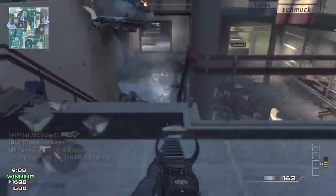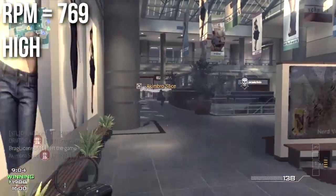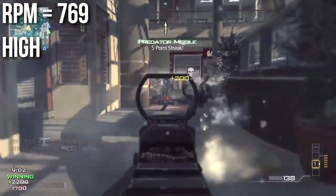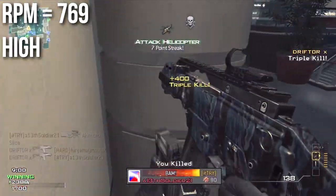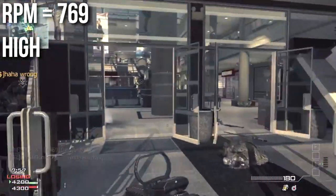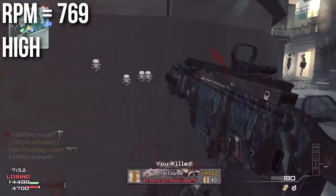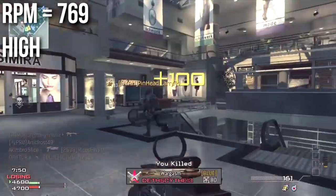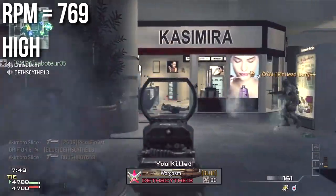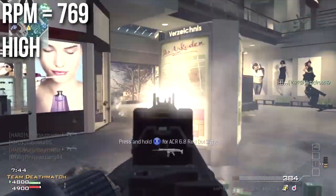One of the good things about the G36 is that it has an extremely high fire rate of 769 RPM. Now while this may not seem too high compared to machine pistols or submachine guns, amongst the fully automatic assault rifles, 769 RPM is very, very high. I think the only thing that shoots faster than this is maybe the FAD, and the M4A1 shoots only barely faster — so this is a very fast firing assault rifle.